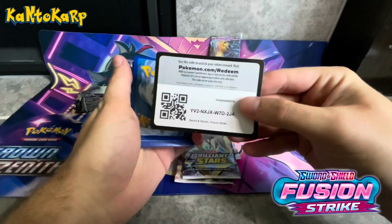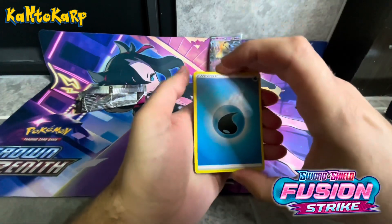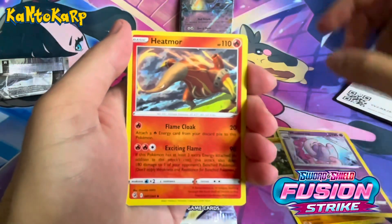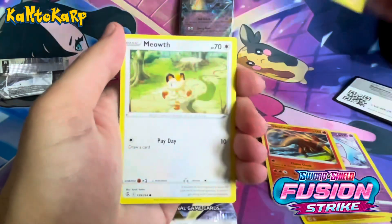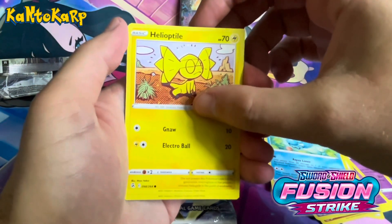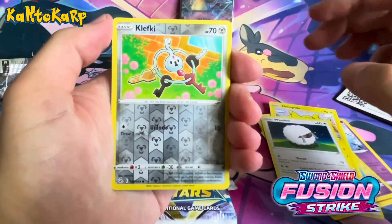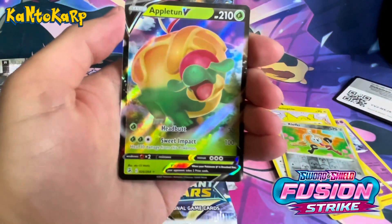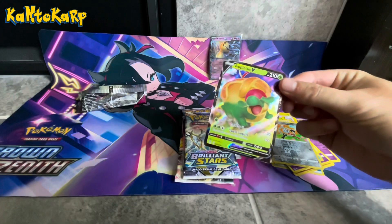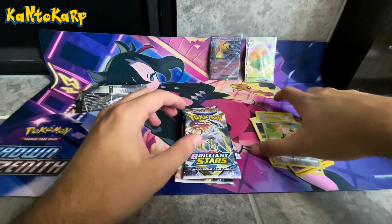Alright, code card. Opening the Fusion Strike pack — Graveler, Sharna, Meatmore, Luna Meowth, Meryl, Helio, Wooloo, reverse is a Klefke, and hey, start off with a hit right away — an Appleton V. Not the greatest, but hey, one for one, I'll take it. So we'll go ahead and sleeve this and put that with the Mimikyu.